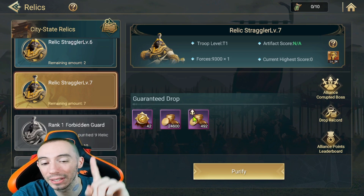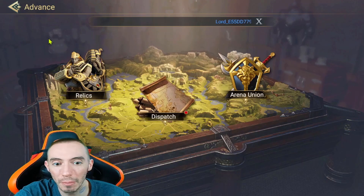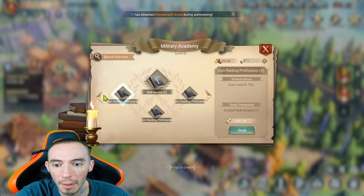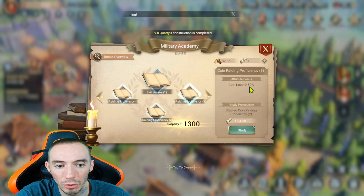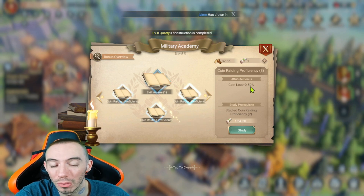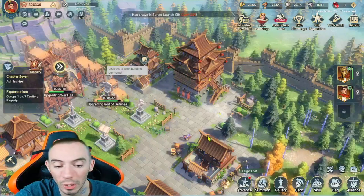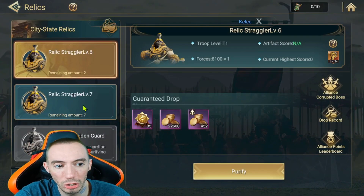You'll see a little arrow pointing up next to the relic — this shows the extra bonuses coming from our Military Academy research. Remember the extra coin loot research we did? That coin loot bonus applies every time we do those relics, increasing the amount of coins we get. So head back to your relics, choose the highest level you can do, click purify, and it'll take you to the area to attack.